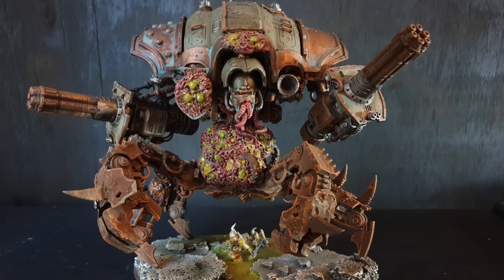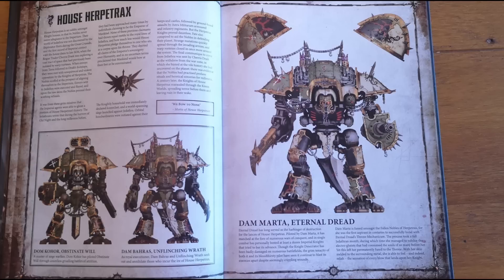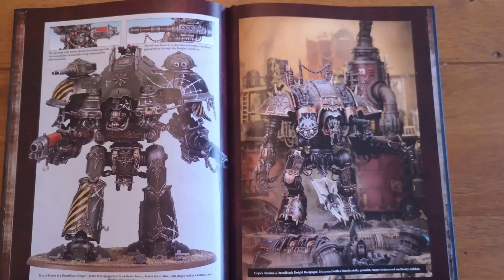Much like Imperial Knights, you've got two different types of detachments: the Ironclast household or the Infernal household. Essentially it's only two households you get access to, instead of the nine in the Imperial Knight codex.